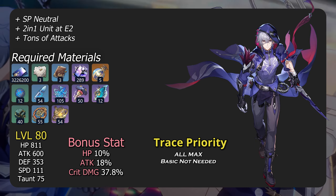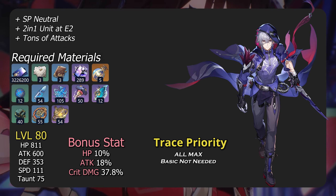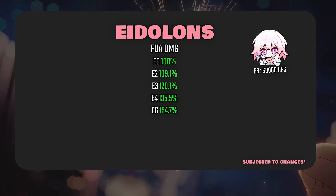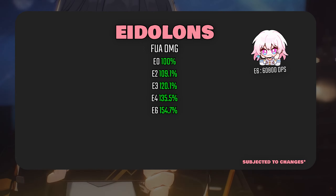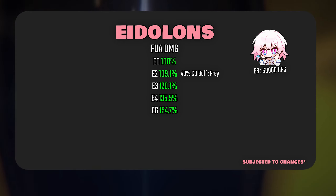I won't delve into his abilities since I assume everyone knows how he works. For an overview, Moze has the lightning element and follows the path of hunt. He's a 2-in-1 DPS sub-buffer unit similar to Topaz, plus he's skill point neutral. Overall, his Eidolons have one of the highest multipliers for a 4-star unit. You do want him at E2 for him to work as a sub-DPS buffer for the 40% crit damage buff for all allies.